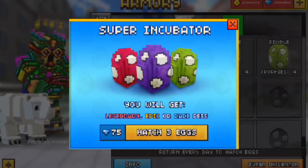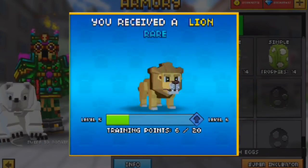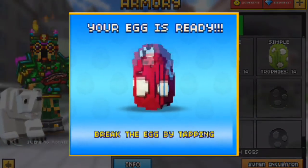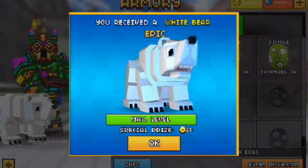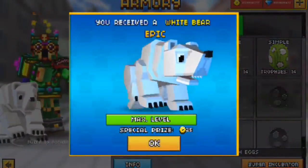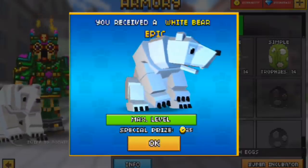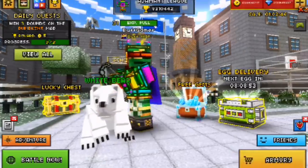There's also another way to get coins through pets. Let's say you have a max level pet — let me open up some eggs here to show you. I just got a pet from this egg, but I already have that pet at level six which is max level, so instead of giving me another pet it gives me 25 coins. That's also a great way to get coins.